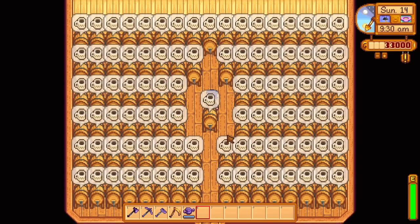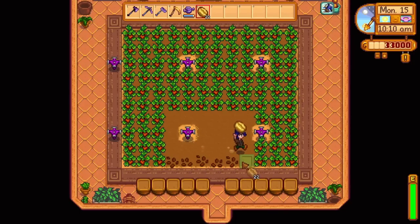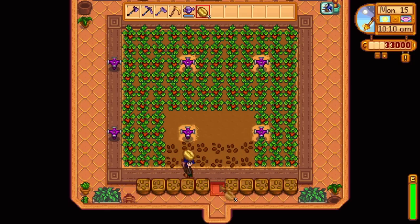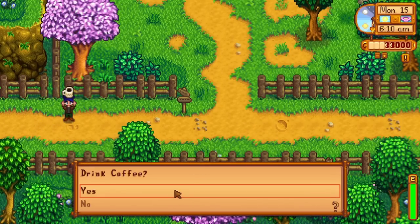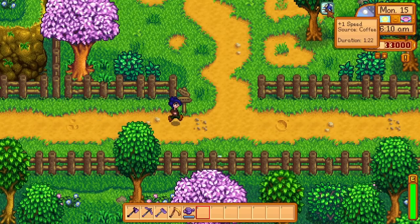With 5 coffee beans, a keg will create coffee within 2 hours in-game. Coffee beans can be grown in spring and summer in 10 days, or within a greenhouse or garden plot indoors indefinitely. Coffee can either be used as a beverage which grants you one speed bar for 4 minutes in real-life time, or you can sell it for 150 gold each.